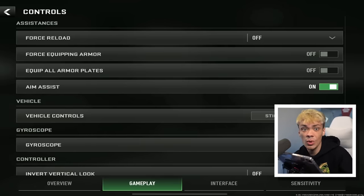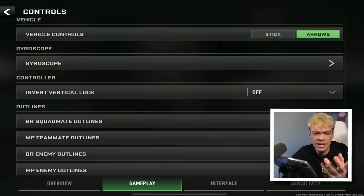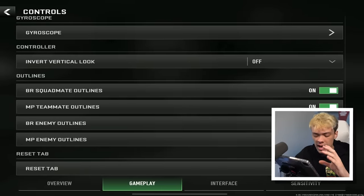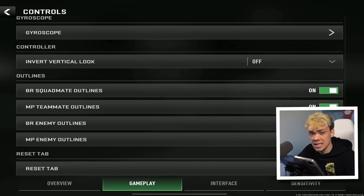Vehicle controls: I find it easier to move with arrows, but try both. Gyroscope: I don't use that, so I can't really talk about it. Outlines: you want outlines on for everything — it just highlights and makes it really easy to see enemies and teammates.